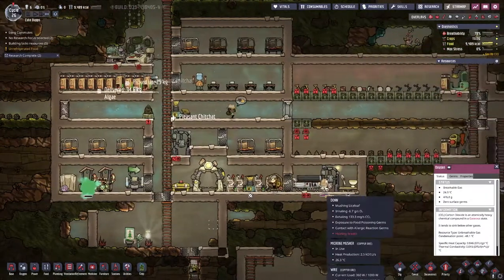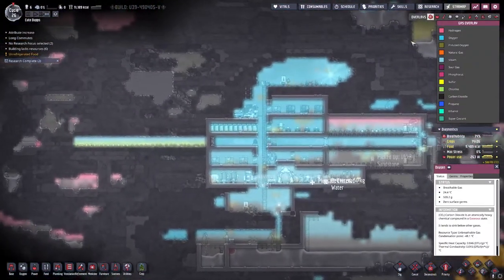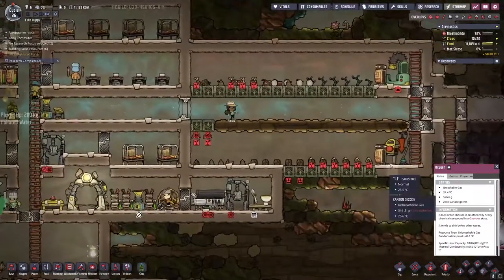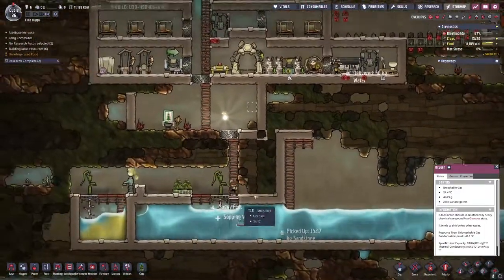We've got to get our situation going. Power is being done, that is nice. Let's look at these gas overlays — looking good here. We do have a lot of carbon dioxide buildup down there. One of the things we might end up doing is putting an algae terrarium in there.